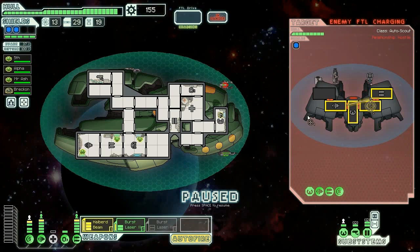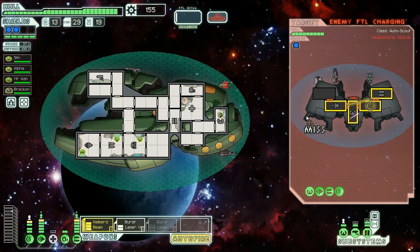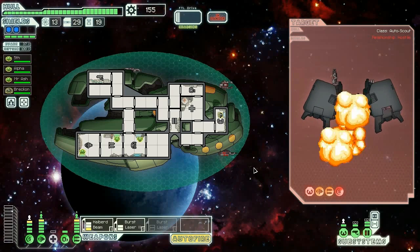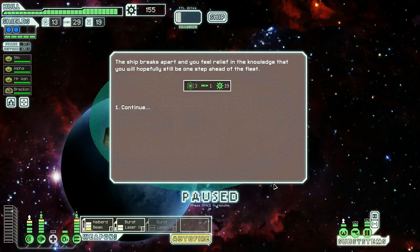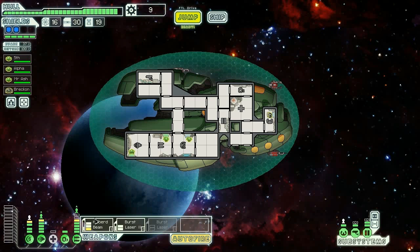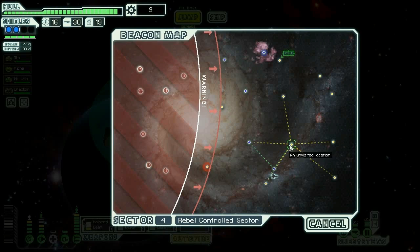Rebel ship moves into engage — he's basically already dead and doesn't even know it. 19 scrap — 174, that's the magic number. We're gonna bring our engines down to get this up, and let's move on.